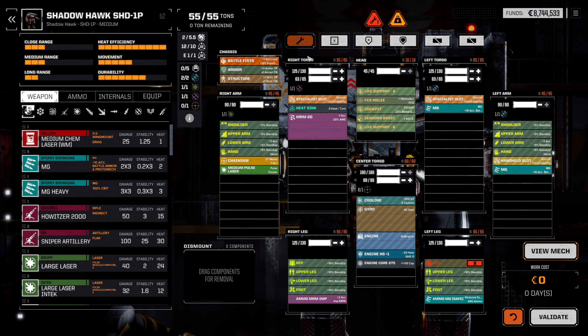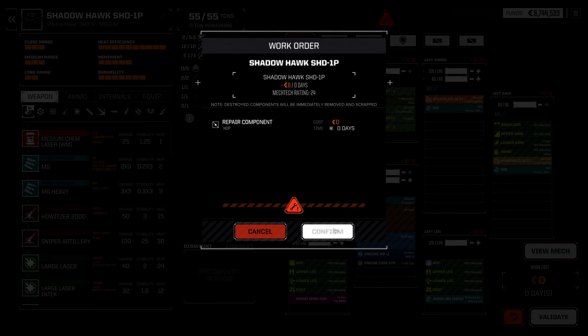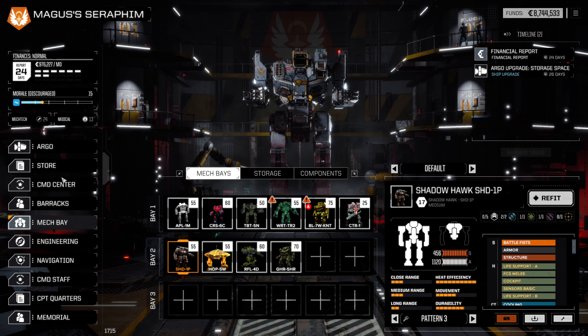The Shadowhawk is going to need something here — looks like. What do you need? Just a repair on the hip? Okay, that'll take literally zero days. So just do that — we are now complete. Excellent.